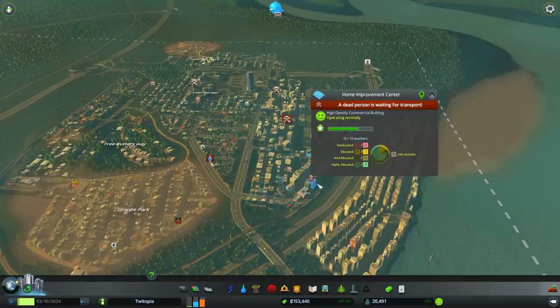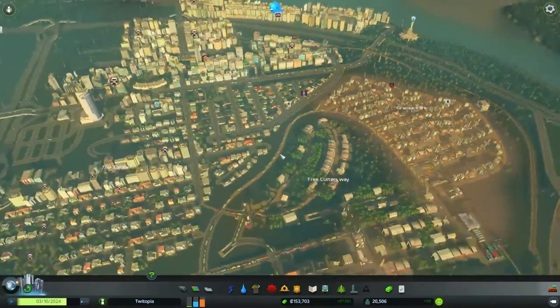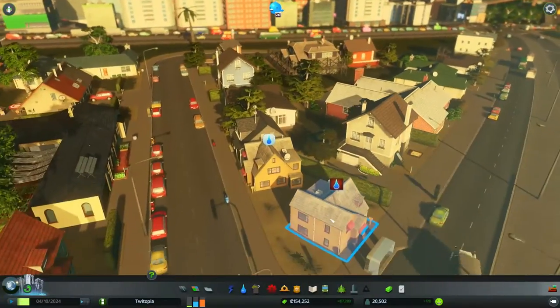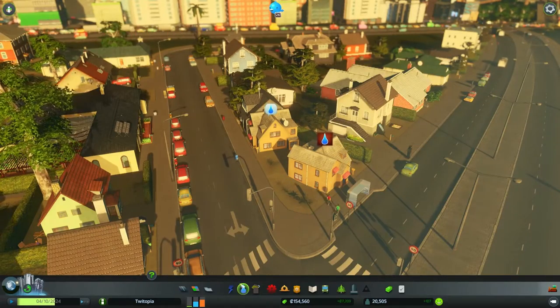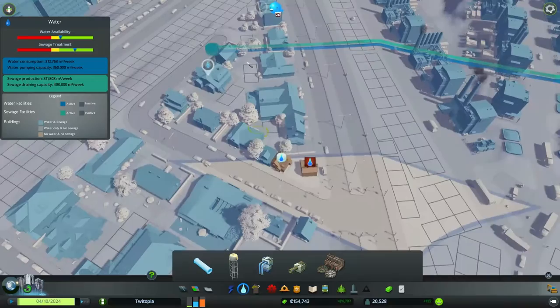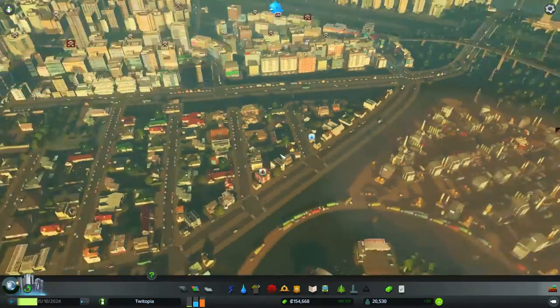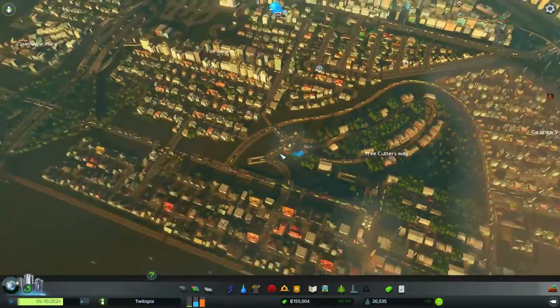Look at all these big problems here — a dead person is waiting for transport, a dead person is waiting for transport. Perhaps we need to put more things in. You guys all right over here? You are having a little bit of trouble — not enough water. Let's see if we can't deal with that. Look at it — poor little guys, they got completely missed out here. There we go, small little gap in the net, that's nothing to worry about.